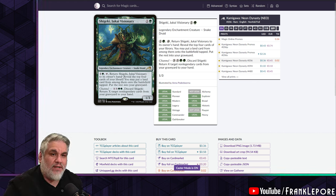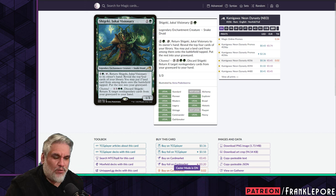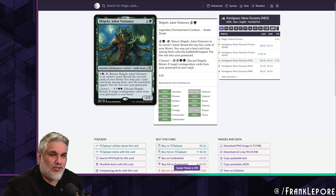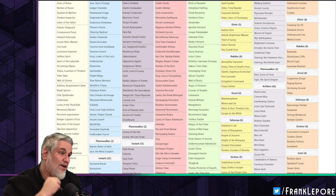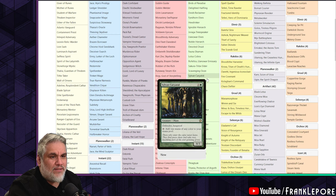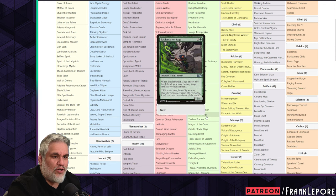I took those two out and added one replacement: Shigeki, Jukai Visionary. You can tap it to reveal the top four cards of your library, put a land onto the battlefield tapped, and put the rest in the graveyard. I added it to supplement the Dark Depths/Thespian Stage/Hex Mage combo. Its channel ability also lets you discard it to return non-legendary cards from your graveyard to hand at instant speed — very versatile.